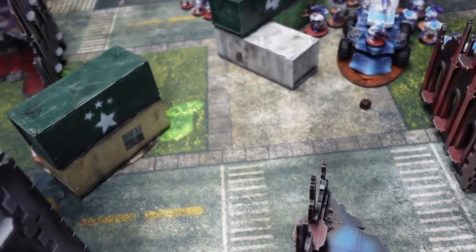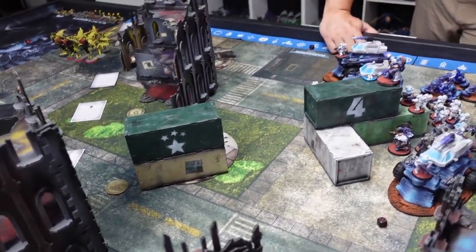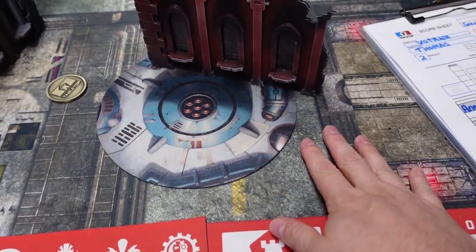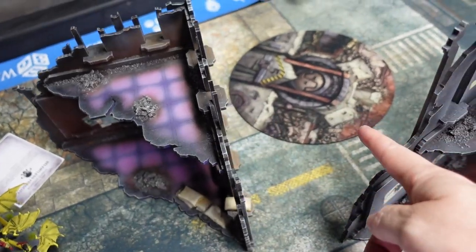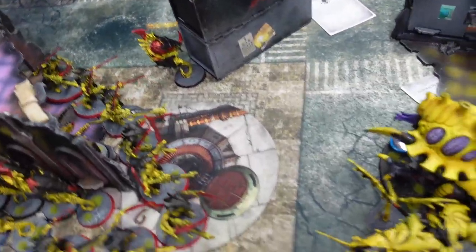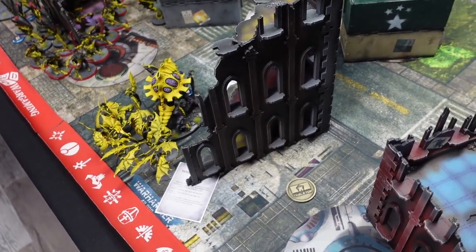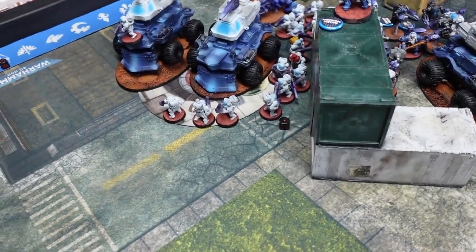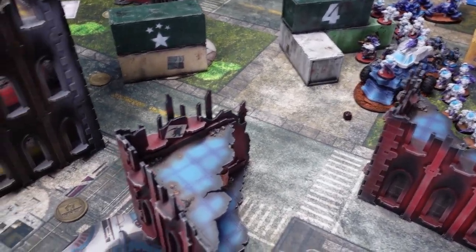Joe has slightly lower-risk secondaries while Thomas's are a bit risky. On objective movement, Thomas moved one objective out from behind terrain into the open so Joe can't hide holding it — Thomas is going to park a tank on it. Joe moved one of Thomas's objectives toward the center and another further his way, creating a nice triangle of objectives close together so he doesn't need to travel far. Most objectives ended up pulling toward the middle, making this very much a center-board game.